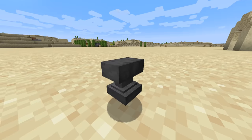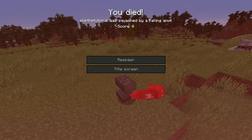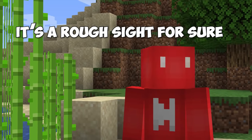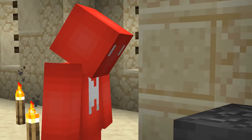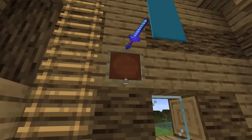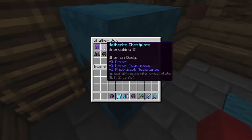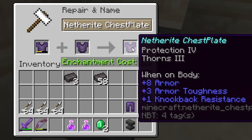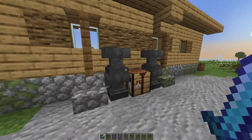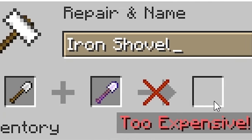Number fifteen — anvils are great, but they can quickly get problematic. We're all familiar with the message that the cost has gotten too expensive. If your friend is reckless enough to leave their tools lying about in a chest or an item frame, that's your perfect opportunity. Grab the tools and change them up a bunch to drag up the costs. Then make it look like the original, and they'll be quite surprised next time they go to repair — and they can't even do it.